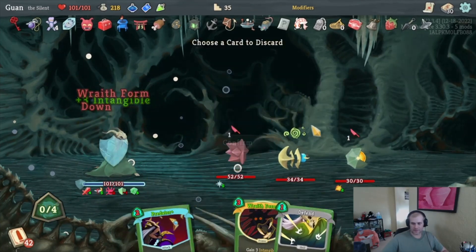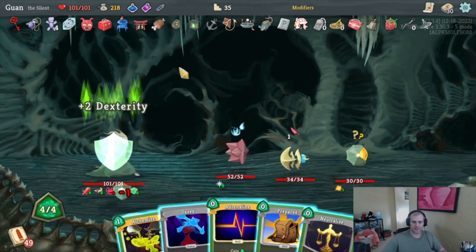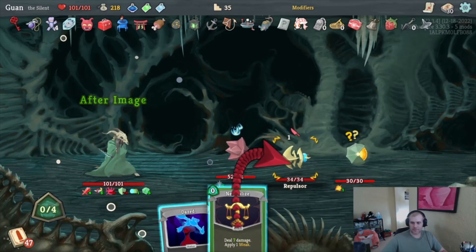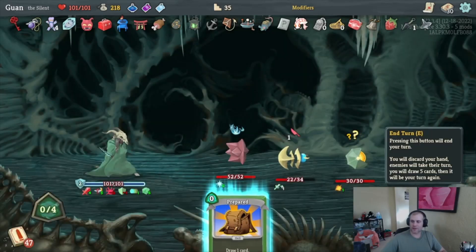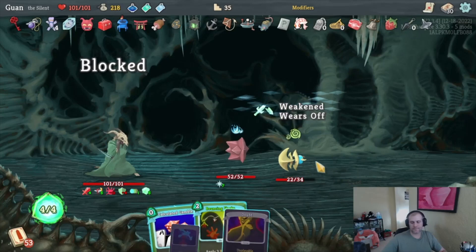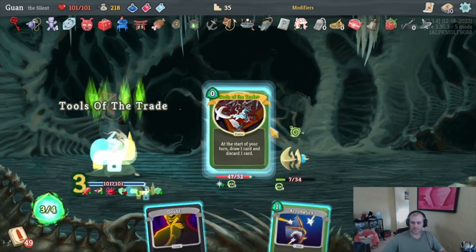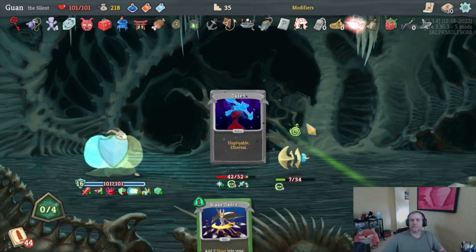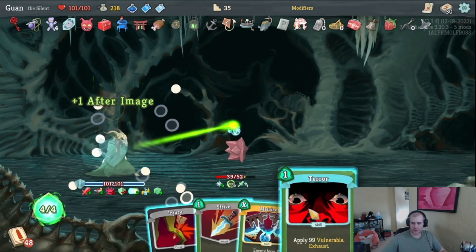I can't double Wraith Form — can only single Wraith Form, that's one problem with too many in the opening draws. We can Liquid Memories it back, which is kind of nice. Another power potion — this thing's going to explode this turn, so Wraith Form makes it do one point of damage instead of a million. I can get rid of Dazes — Dazes are always worth at least a block now, which is fun. I do want Calculated Gamble next turn — blow up, kapooey. Bouncing Flask is our spike solution, then get rid of the rest.